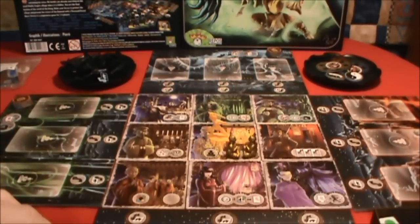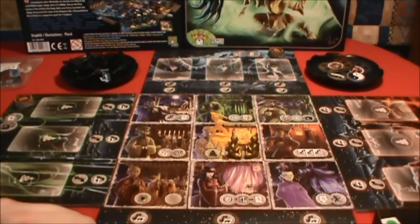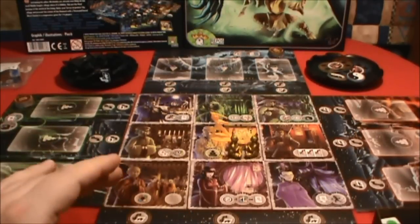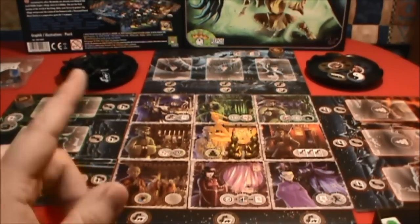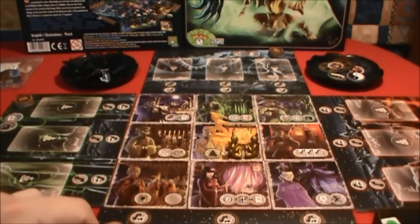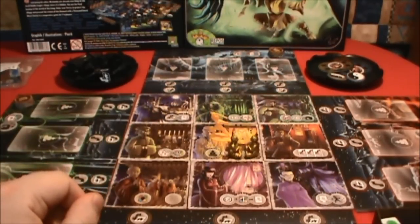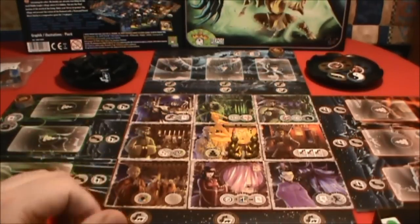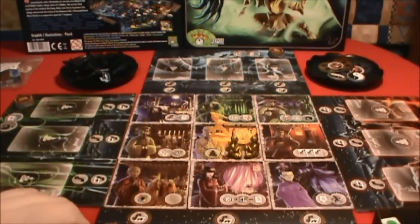I'm going to be playing the yellow priest. Around the board you see the different colors — these would belong to the other players if I were playing with two or three other people. The green is here, the blue is over there, and the red is to my right. Those are going to be considered neutral boards, so they will go through certain steps of the game, but they won't have their own piece, and there are no other priests on the board to help me out.